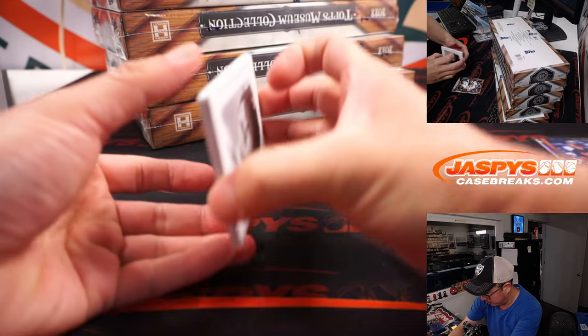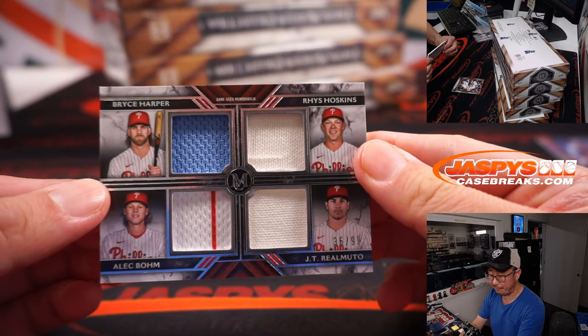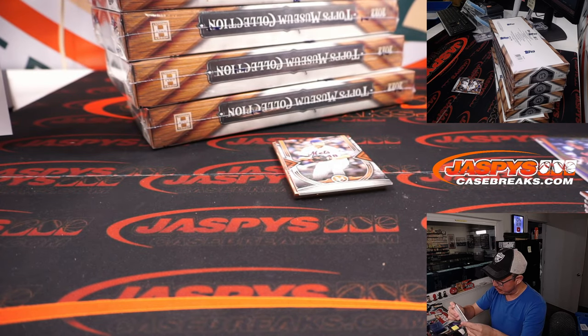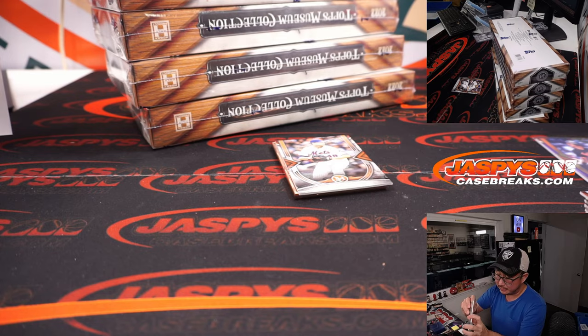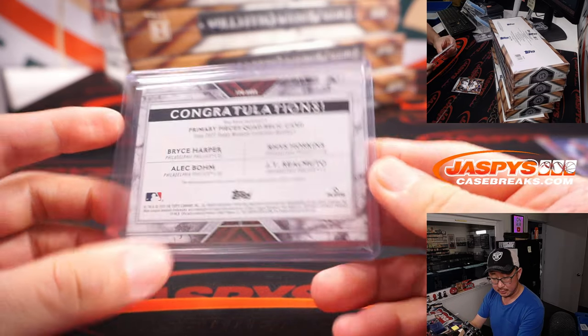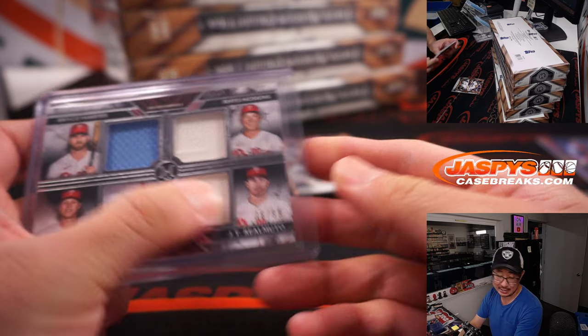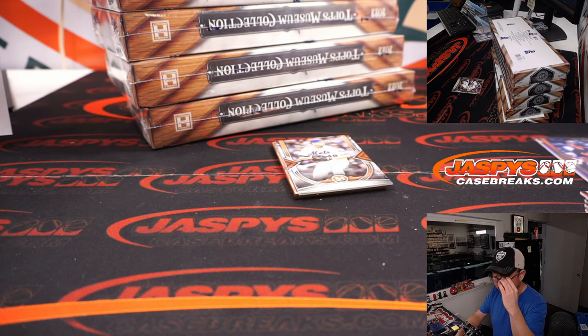Let's do the other one first before the frame — a quad relic, a quartet of Phillies: Bryce Harper, Rhys Hoskins, Alec Bohm, and JT Realmuto, 36 out of 99. Phillies are a number block team so we go by that digit — 36 out of 99, and that's CJ with number six.